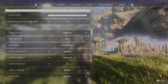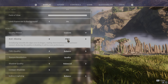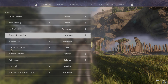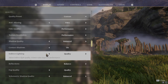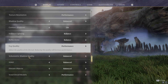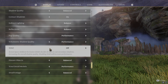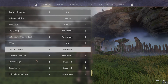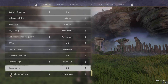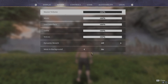Leave the Quality Preset as is. For Anti-Aliasing set it to DLSS, and for DLSS Quality set it to Performance. If DLSS is not available, use FSR2 set to Performance as well. For Texture Resolution go with Performance. Shadow Quality set to Balanced, Contact Shadows keep on, Indirect Lighting set to Balanced, Reflections set to Balanced. For Volumetric Shadow Quality — this heavily impacts FPS — set it to Performance. SSAO set to Off, Distant Objects to Balanced, Voxel Detail Model to Off, Small Foliage to Balanced, Desolation to Off, and Point Light Shadows to Performance. In Sound settings, set Dynamic Reverb to Off.